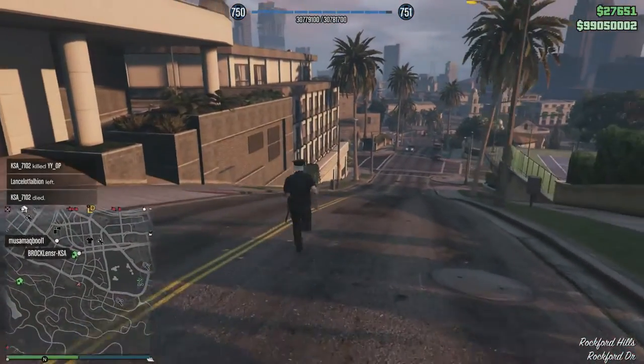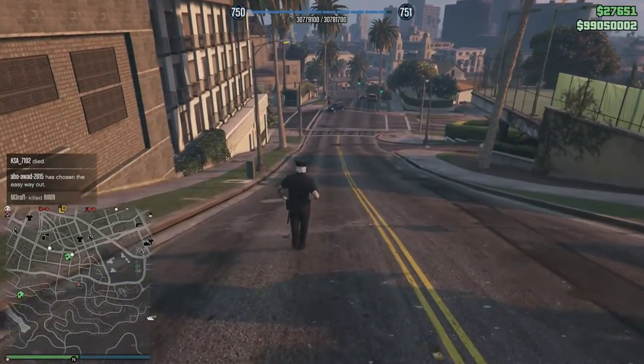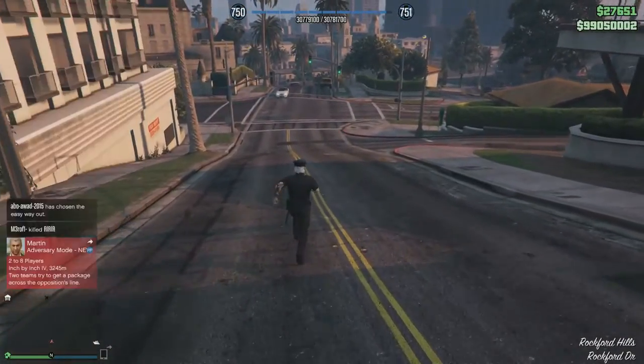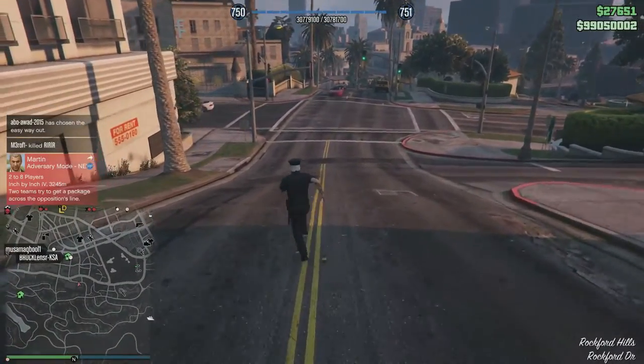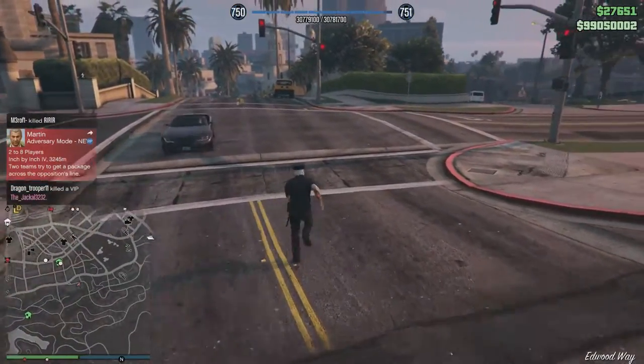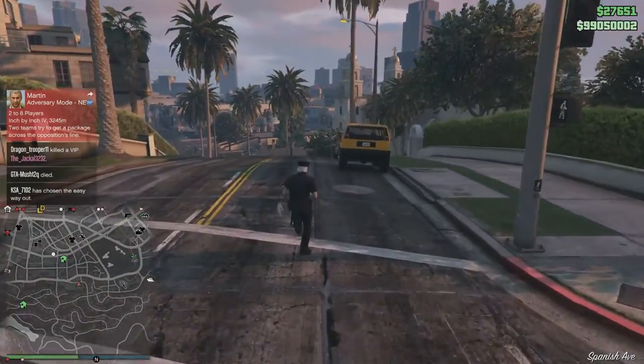You guys can see my character is still standing in the Eclipse area, but if you want to get your location on the map — because the minimap is stuck — press the Start button and it should update to your actual location. But the character icon is still pointing at the Eclipse Tower.